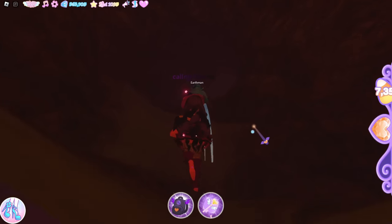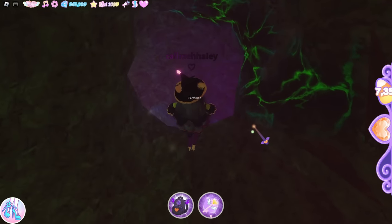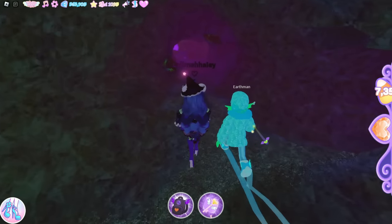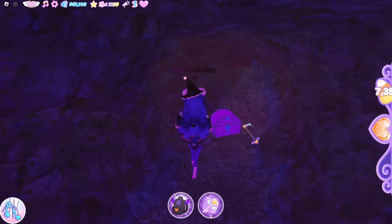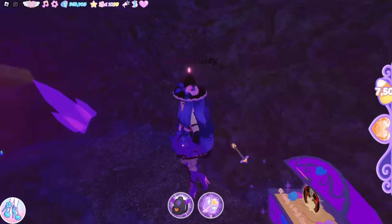Purple candle, keep walking, go down this way, left with all these spikes, right over here — and there it is! Nice — 150 candy and the Skull Crown item!